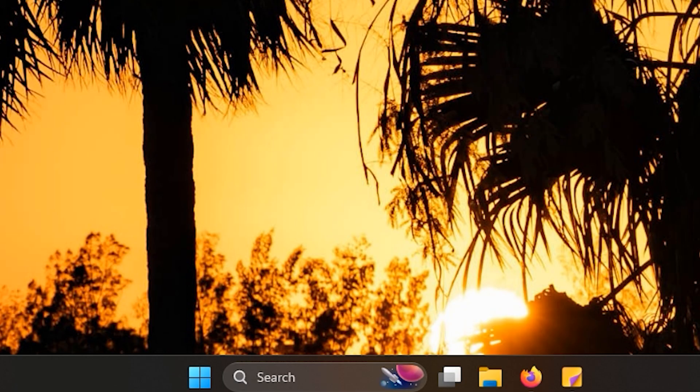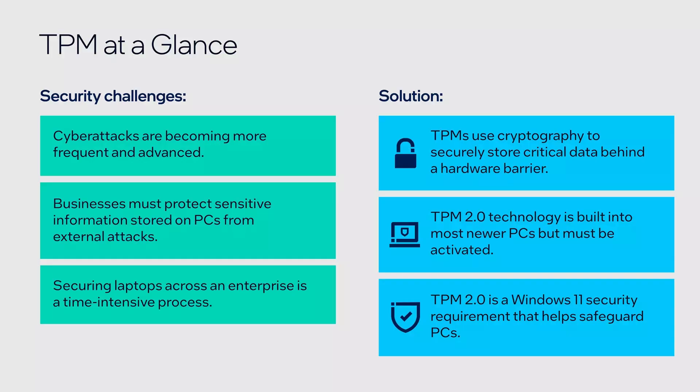TPM 2.0 isn't specific. You don't have to have an AMD device, nor do you have to have an Intel device in order to enable TPM 2.0. What it stands for is Trusted Platform Module. It's just a security chip that helps with encryption, BitLocker, and also prevents hacks from playing games such as Battlefield 6.